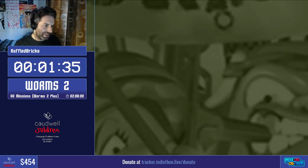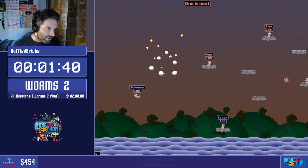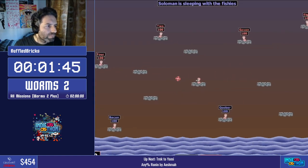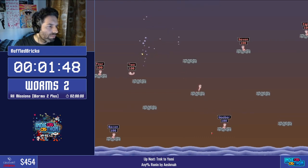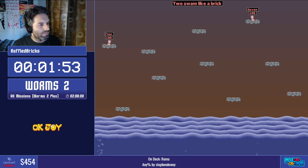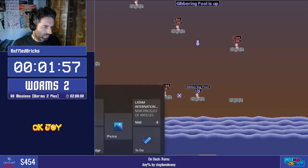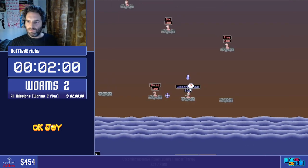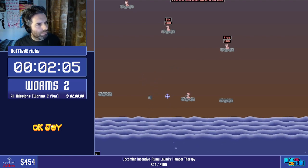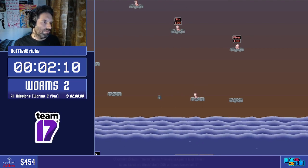It looks like front end manip did not work, so we're going to have to have another go at that in a moment. Toby, if you want to talk through this mission. You notice Ruffled straight away shoots from the hip — he aims up one and just instantly fires. This is to avoid the spread on the shotguns in these missions. It's an option in the schemes, and they use that here. We are already starting to manipulate the RNG — shooting from the hip, we know that shot will always work.